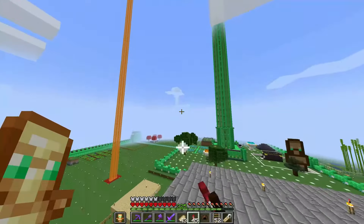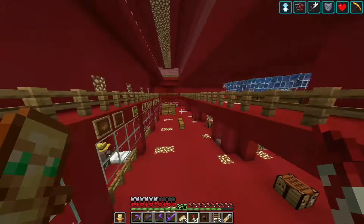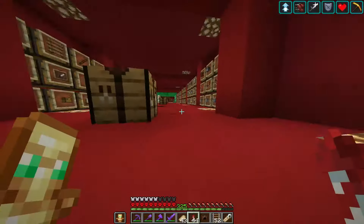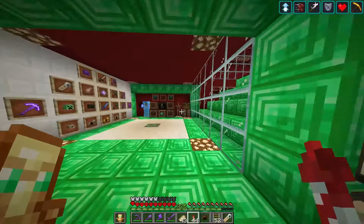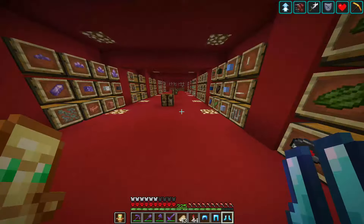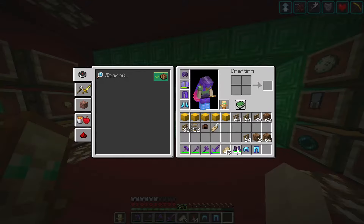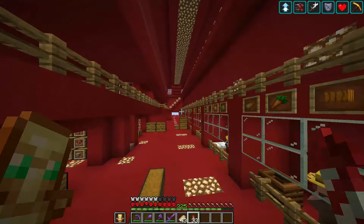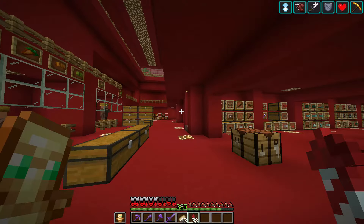One thing I will do before I forget is switch to my non-thorns diamond armor. The thorns enchantment deals damage to monsters when they attack you, but when you're trying to catch a monster on purpose — especially in close quarters — they will attack you and take damage. So I'll change to my regular diamond armor. There are a few more materials I need to get, so I'll just cut to night time and catch a zombie.